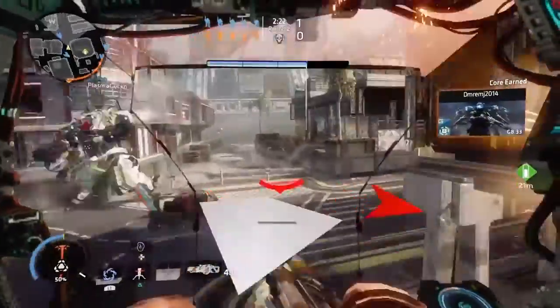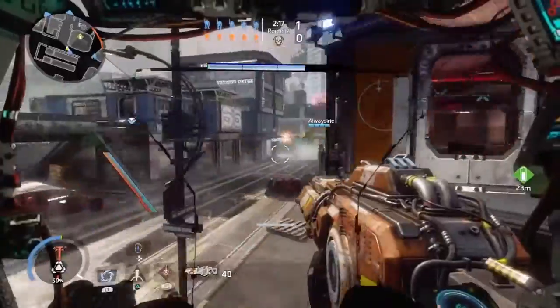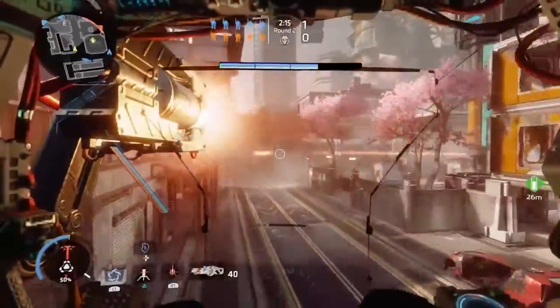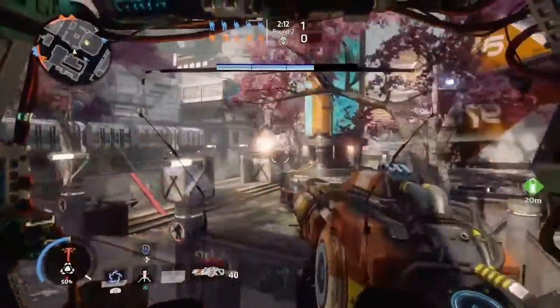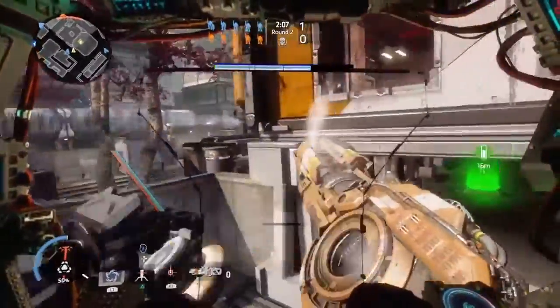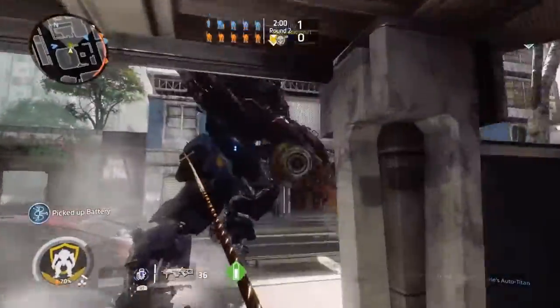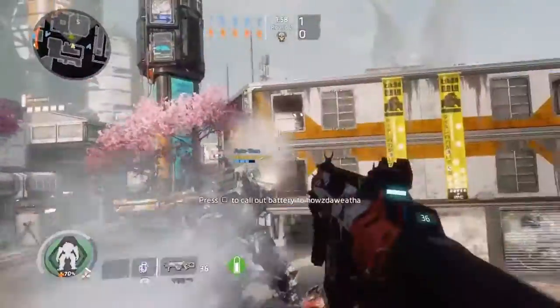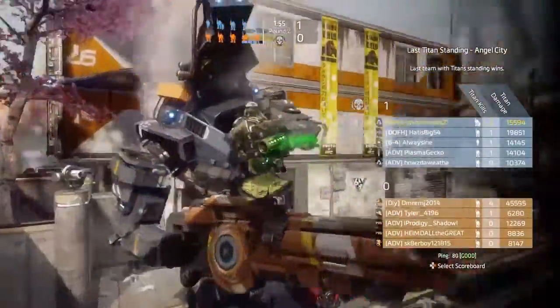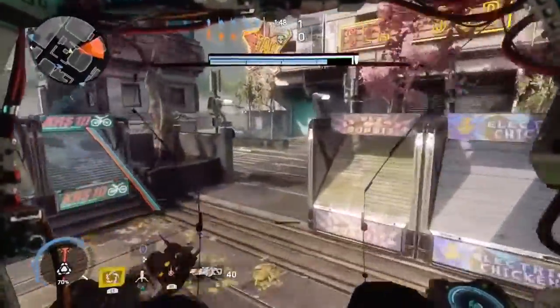Something important to mention: if you're on warning health and you're on the last little bit, get out of your titan. Staying in it while on that last bit of warning health will most likely get you killed, and you'll have to watch your teammates play for the rest of the round. Keep in mind this is only if you're on low warning health — if you're on high warning health, I recommend staying in your titan. It all just depends on the situation.